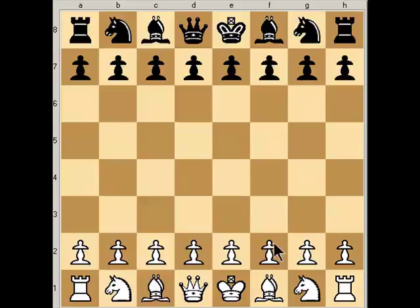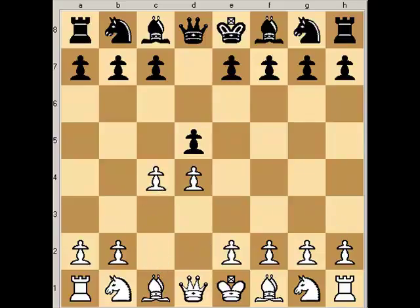We've looked at several king pawn openings with pawn to e4. Now let's look at some queen pawn openings with pawn to d4. There are several ways that black can respond to d4, and one of the most common is to do the symmetrical move and play pawn to d5. White typically follows up with pawn to c4, which is the queen's gambit, because black can immediately take the c4 pawn and white can't immediately recapture it.